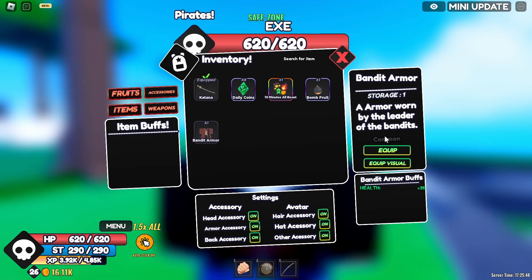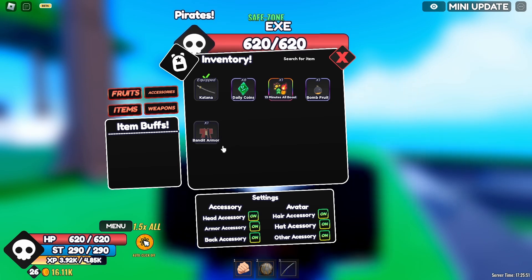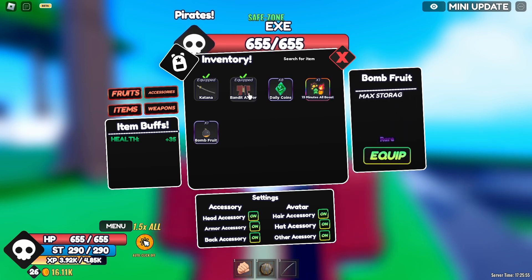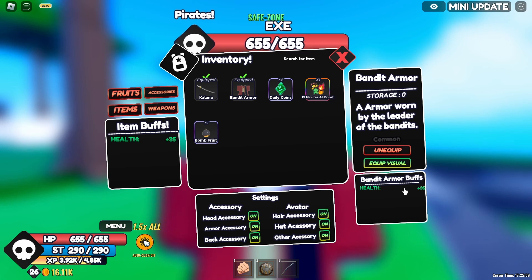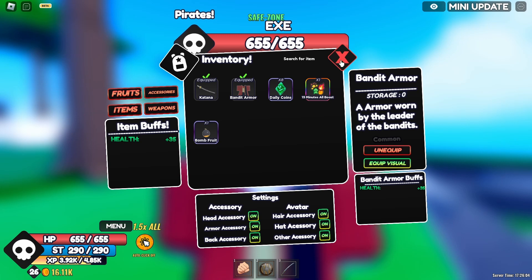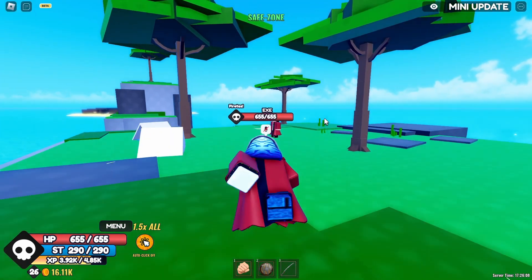If you look at my inventory in my bag, I have a singular bandit armor, which is a common accessory that you can equip. It helps you with plus 35 health, so it increases your health if you're interested in that.